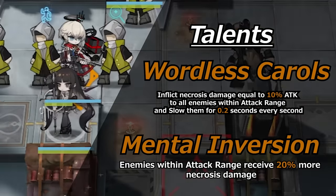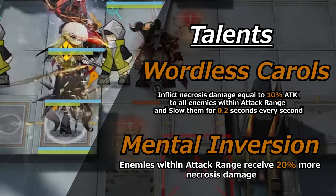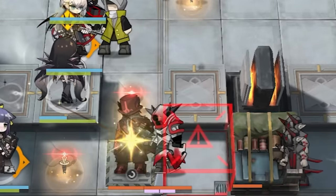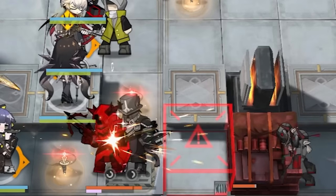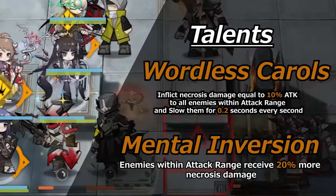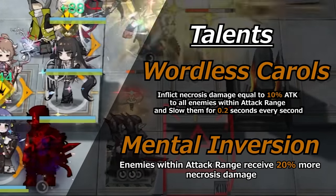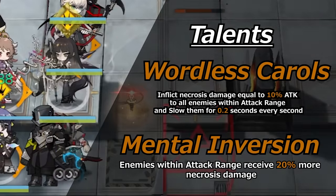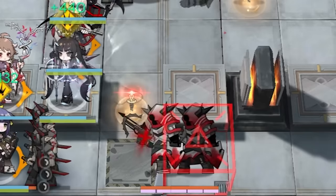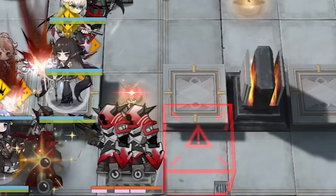Virtuosa's first talent, Warless Carols, inflicts Necrosis damage equal to 10% of her attack to all enemies within her attack range, and slows them for 4.2 seconds every second. This is a very strong talent that helps proc Necrosis fallout, while also working as a free Death Cell binder by slowing everyone in her range. Virtuosa's second talent, Mental Inversion, makes enemies within her attack range receive 20% more Necrosis damage — another talent that lets her proc fallout damage without having to work too hard for it. Both talents are aimed to make use of her archetype's ability of dealing elemental damage to the best of their abilities.